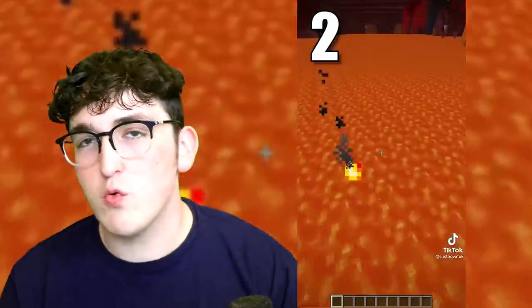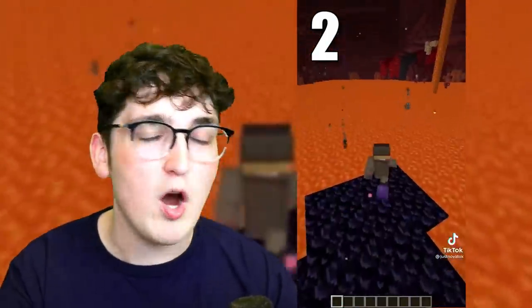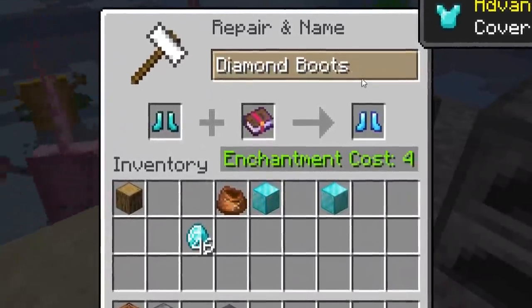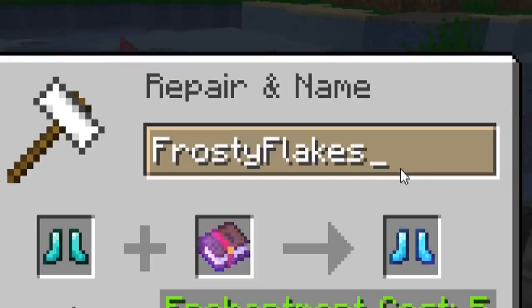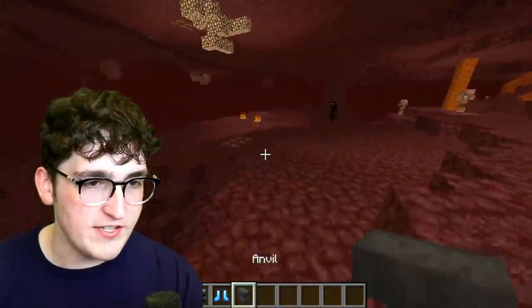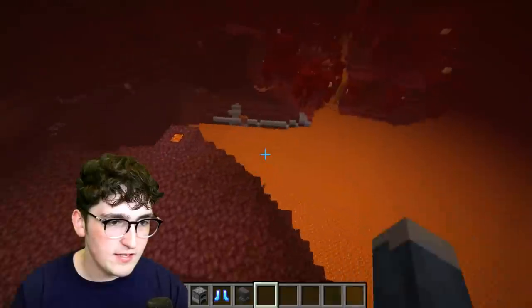Apparently, if you have a frost walker enchantment on your boots, you can actually walk in the nether and turn all the lava into obsidian. So first we got to get ourselves some boots. We're going to call these the Frosty Flakes Walker Mans. If this actually works, bro, I will freak out. This is literally insta-bridging. This would just be incredible.